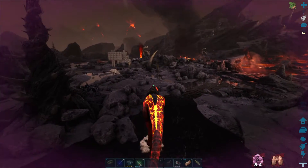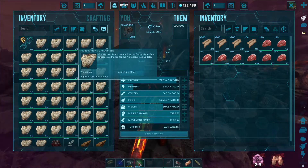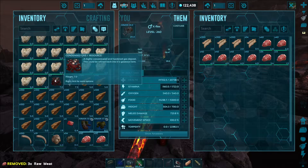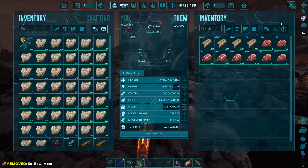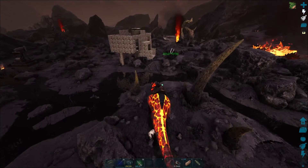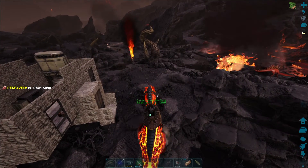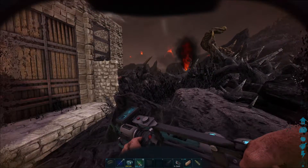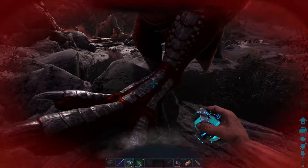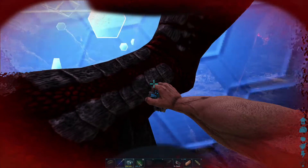Alright guys, we made it back from the lunar biome. Look at this — we got ourselves some ambergris, some element shards, and some condensed gas. We got what we came for, we wanted to check out the region and see what it was like, and we survived — that's good enough. We now have all we need to raise ourselves a magmasaur, which is precisely what we're going to do on the next episode. Thank you so much for watching — if you're enjoying the series please leave a like and comment on the channel!